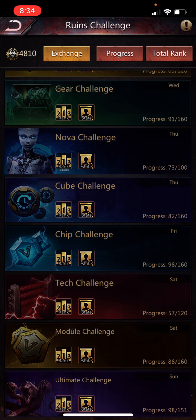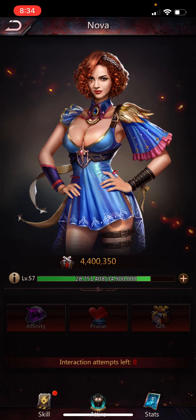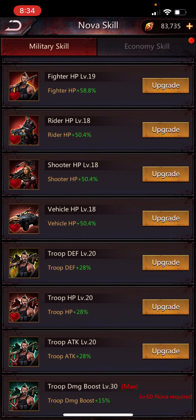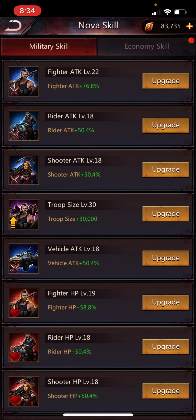Let's skip over to Nova. I got a recommendation from somebody who is really good at this game to upgrade everything to level 18, so that's what I've done — everything is at least level 18 because of the benefit in ruins.